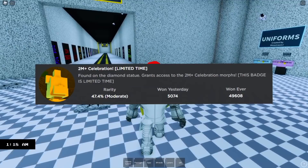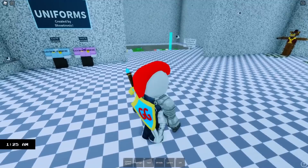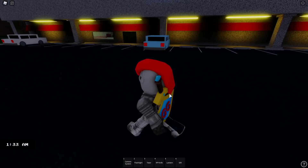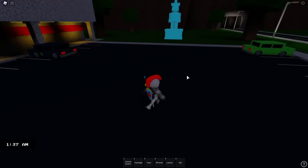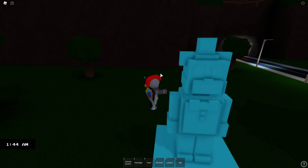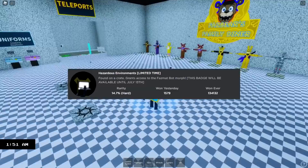So the first badge we're going to get is the 2 Million Celebration, found on the diamond statue, which grants access to the 2 Million Celebration Morphs. This badge is limited time. To get this badge, we're going to teleport to the pizzeria. When you teleport to the pizzeria, turn to the right and you'll see the statue right there. All you've got to do is run up and touch it and the badge is yours. It's really easy, but it is easy to miss as well. I do already have it, which is why it's not popping up.